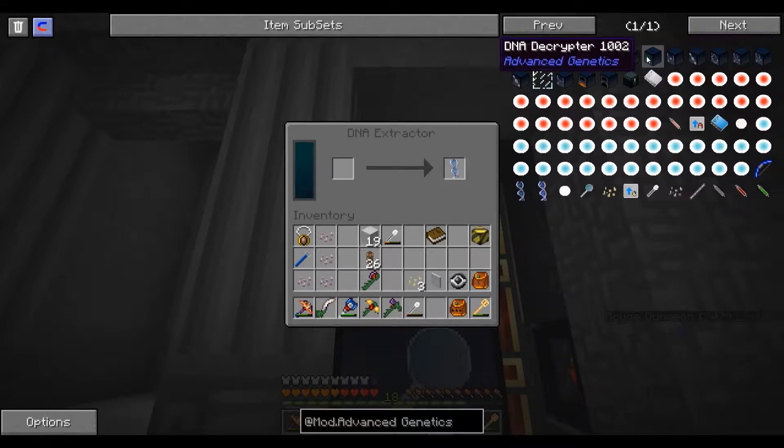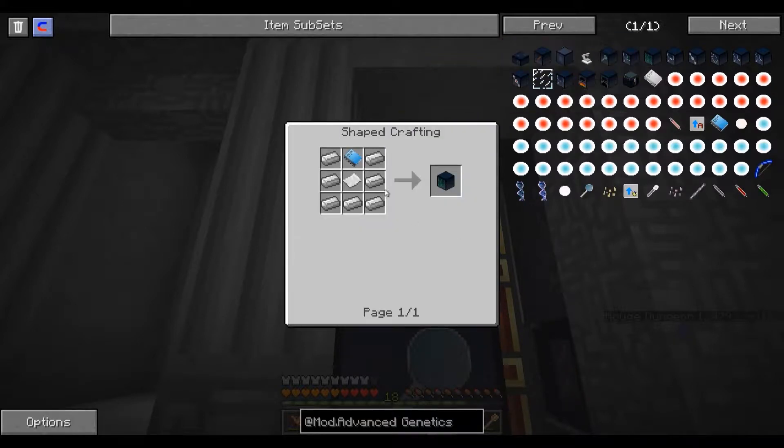So we got the DNA extractor, next we will need the DNA encryptor which takes another DNA dictionary. So I am going to do some work off camera because every single one of these machines takes a DNA dictionary.